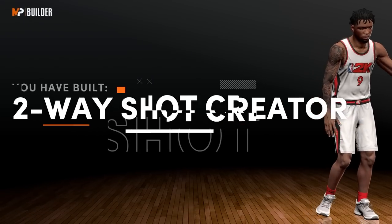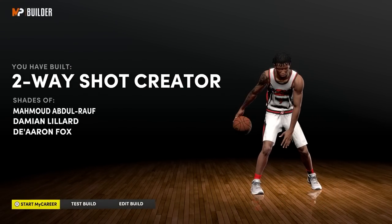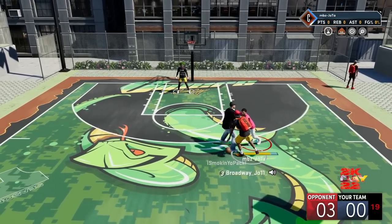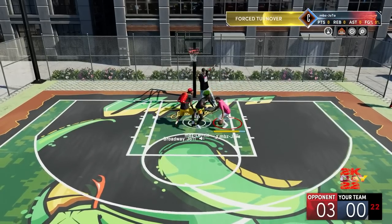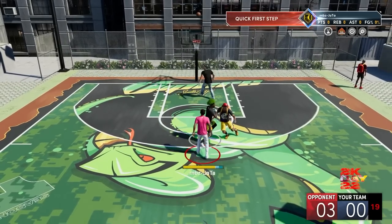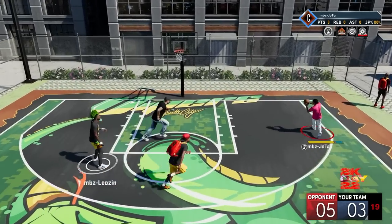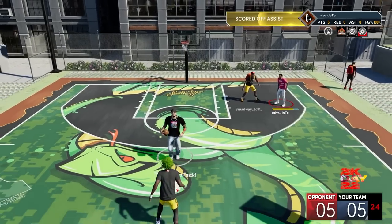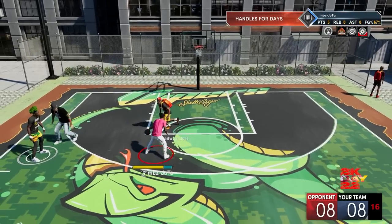Ficou assim a minha build: Two-Way Touch Creator, com comparação com Damian Lillard e De'Aaron Fox. Olha só como ficou essa build. Vou deixar para vocês ao longo do vídeo, vou editar com algumas jogadas da minha build. A build ficou muito bem. Eu vou fazer um vídeo separado só mostrando o sistema das badges, que nesse ano está um pouco diferente — você vai precisar aprender como funcionam as badges no 2K22 da Next Gen. Vou mostrar também a minha build em outro vídeo da Current Gen no PS4, que vai ser um Playmaking Shot Creator.